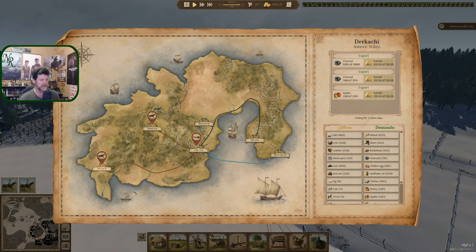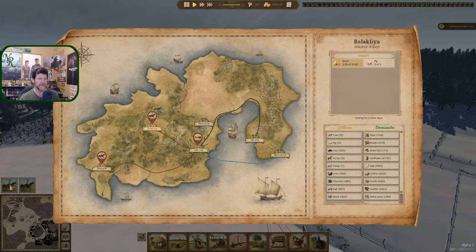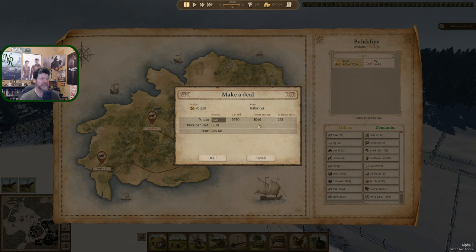Dakachi is visiting now and all 2,500 of 2,500 has been dealt with - you are here for 12 more days. Balaklia is here for zero more days. Both of them from the land trader. I messed up the potatoes last time.